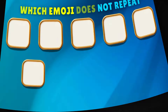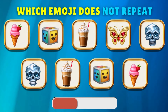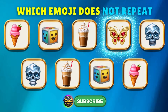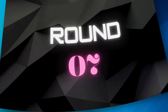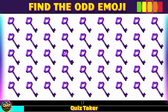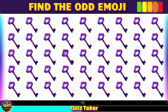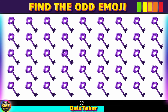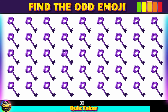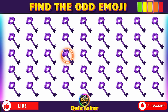Round 6 — can you find the odd emoji? Yes, it's the cute one. Round 7 — can you spot the odd emoji? Yes, it's the cute one.